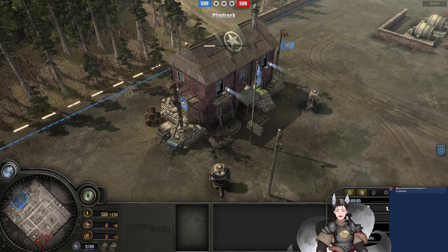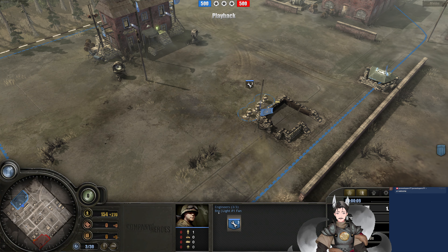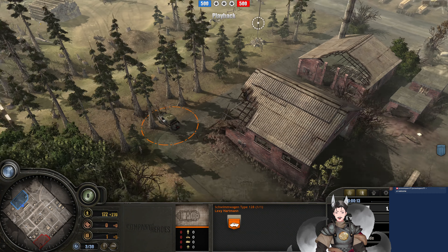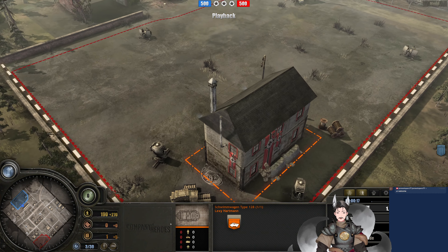Greetings everyone, Angrade here with another Company of Heroes 1 replay. We spawn on the top left side as the US Forces. We have Light Number 1 Fan spawning on the bottom right side as the Schimmwagen. As the Panzer Elite player, we have Lexi Hartman.